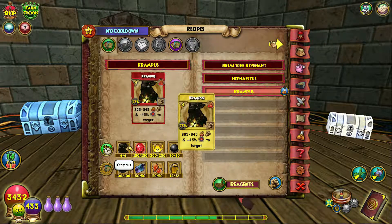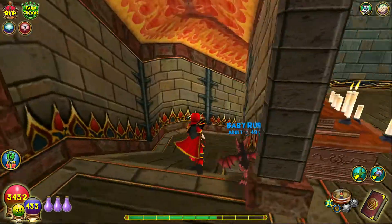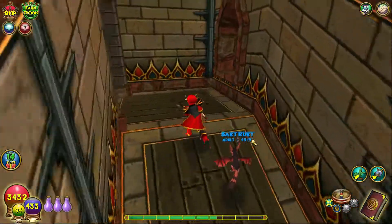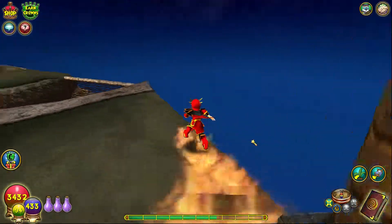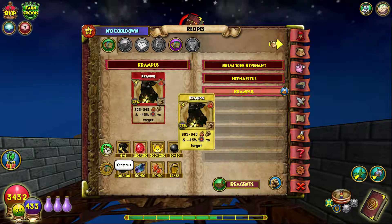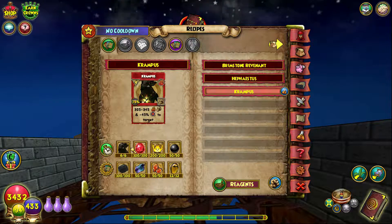Instead of needing 10 TCs like you would with almost every other spell, you only need 6. I understand why they did that because Krampus is really rare to get. You can only get Krampus during Christmas time, and you have to farm one of the three Krampus bosses, which is the only place you can get the TCs. I believe you can also get it from Loremaster, but I could be wrong. I had three of them at the beginning of today and then had a bunch of friends trade me them, so that is where I got them personally, but you can get them from many other areas.